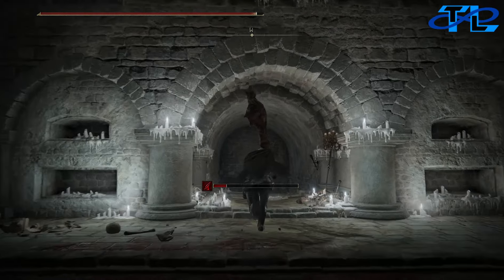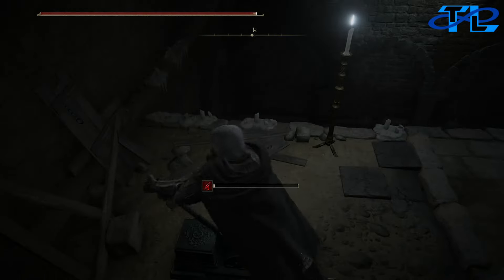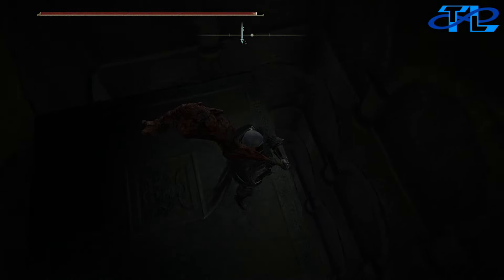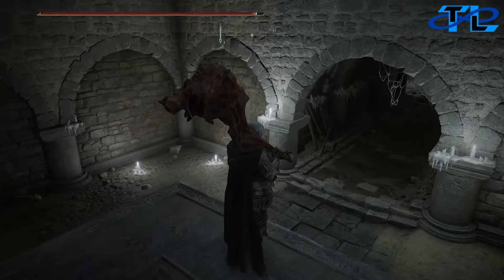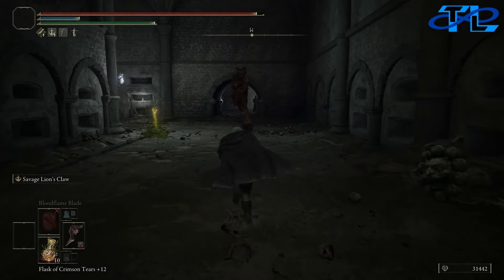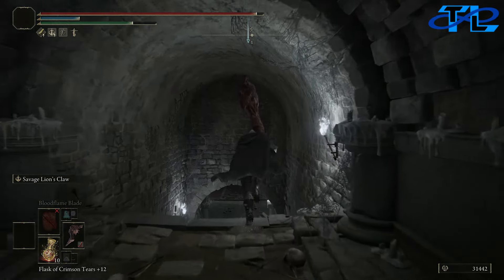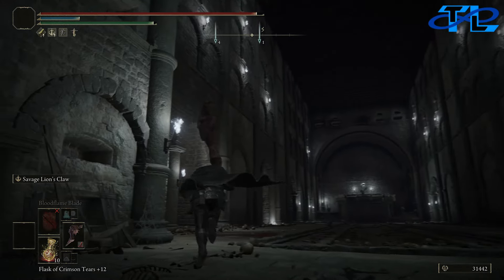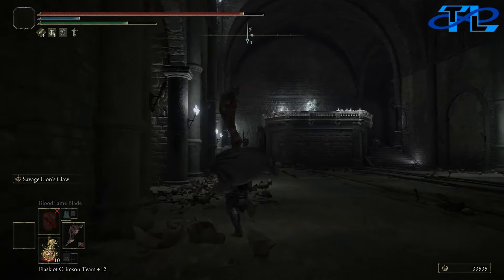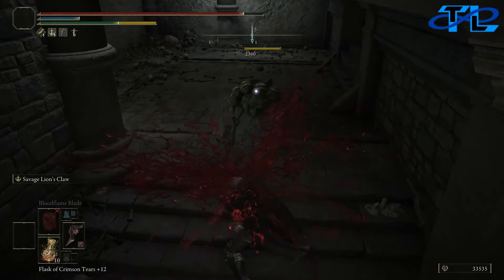Head straight and go down these stairs right here — there's going to be an elevator for you to take. At the very bottom of the elevator there is a Stake of Marika so you can respawn here in case you die inside the catacombs. Drop down, head straight ahead through this area, and head to the left down another flight of stairs. We do have another huge spike trap that lines the entire room, so use the gaps in the walls on the left and right to avoid it. It only dropped down twice before I got to the end, and once you get here, kill off these enemies.